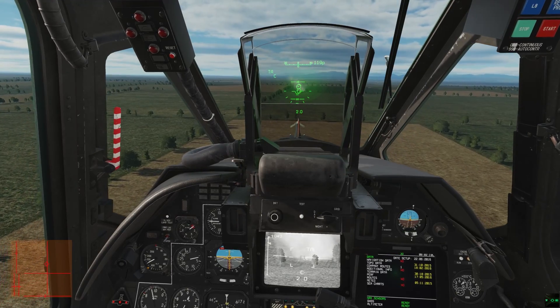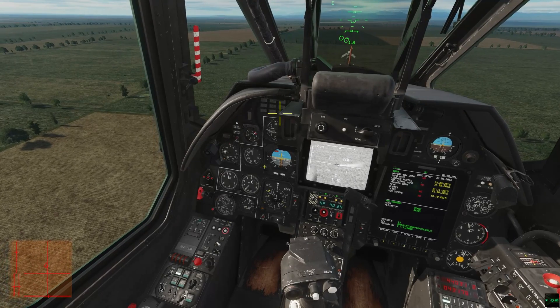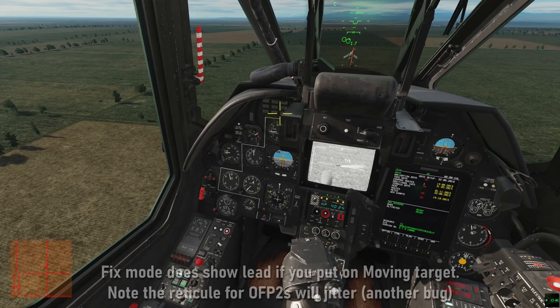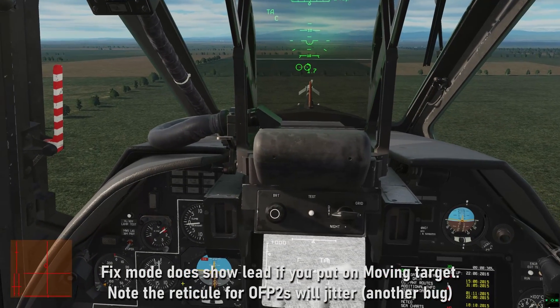Moving mode doesn't give lead calculations for the UbiCares and the rockets specifically. I think in both these cases they're bugs — that's not the way it's written in the manual, and it doesn't make sense that it works that way.